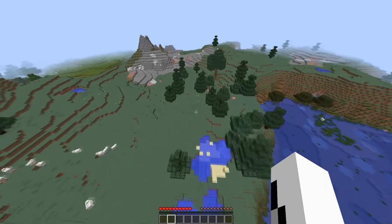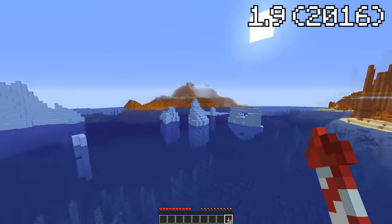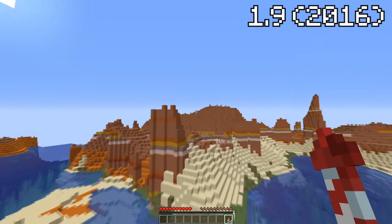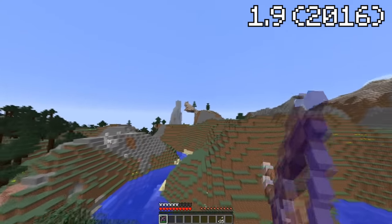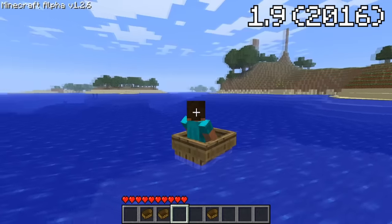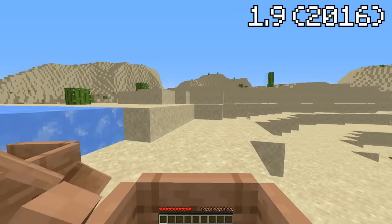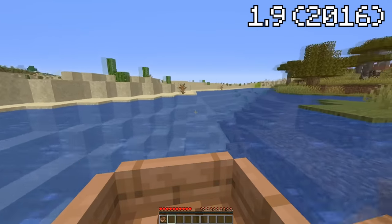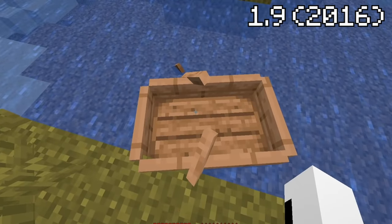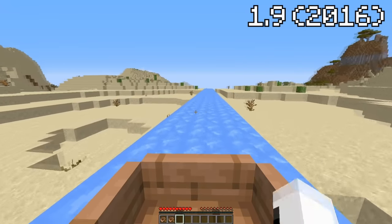Mojang got fed up with people making flying machines, so they said, here's some wings — go fly into a tree or something. When most people today think of traveling with Elytra, they think of fireworks. But the firework feature was actually added a few years after the initial Elytra edition. At first, people would shoot themselves with a punch bow to get a boost. Along with Elytra added in 1.9, boats were given better steering and durability, which set the stage for the next big travel innovation.